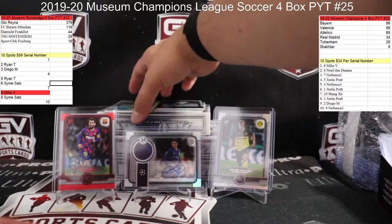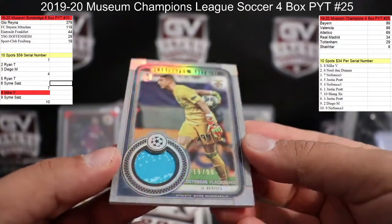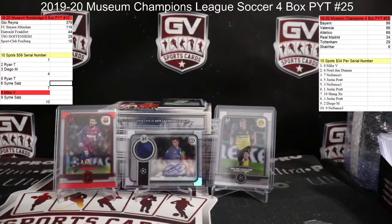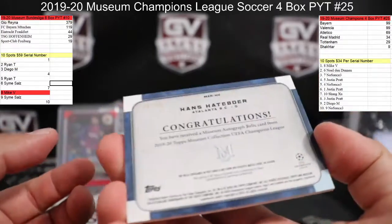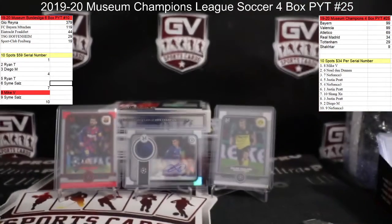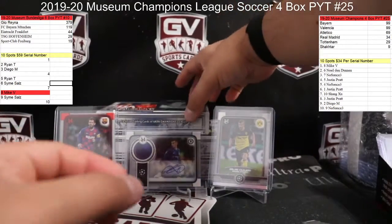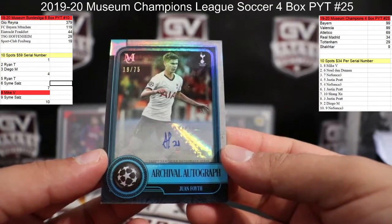Off the back here, for Benfica, 19 of 99 — Vlachodimos — Benfica, that is Jared. Next up, patch autograph — Hans Hateboer for Atalanta, number to 50 — 19 of 50 — that is Adam.